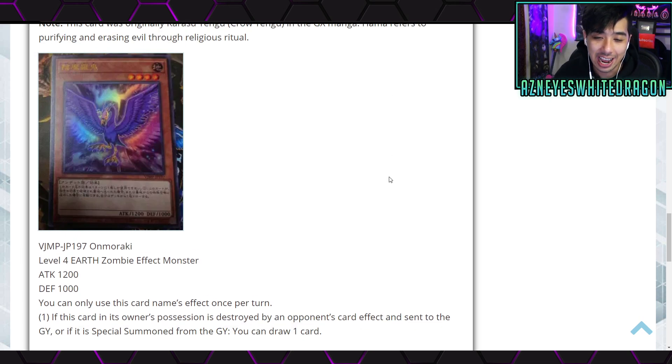The first card is the new zombie stuff. This is Ono Moraki — it's a V-Jump promo card. It's a level 4 Earth Zombie effect monster with 1200 attack and 1000 defense. You can only use this card's name effect once per turn. If this card in its owner's possession is destroyed by the opponent's card effect and sent to the graveyard, or if it is special summoned from the graveyard, you get to draw one card.